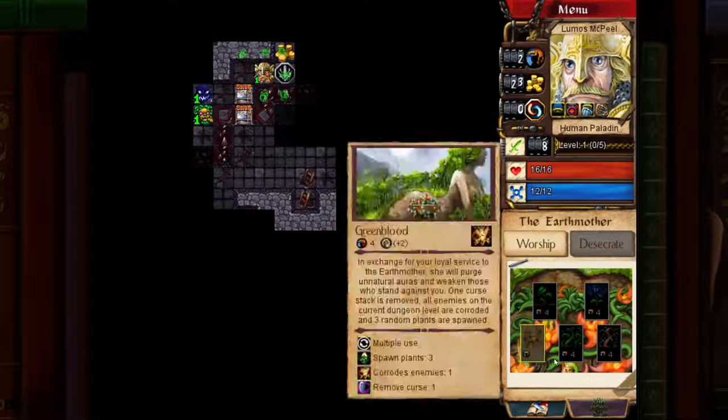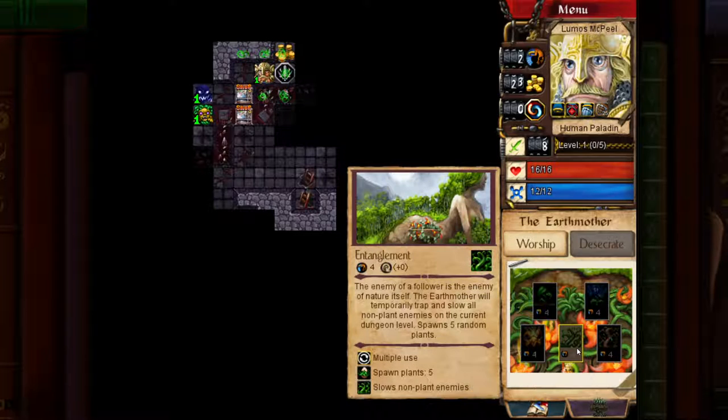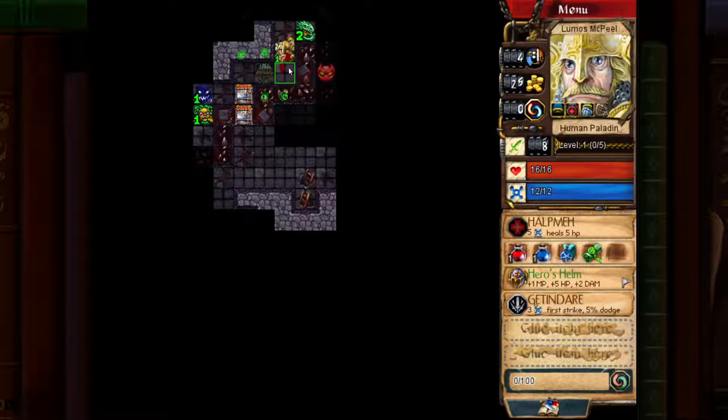Earth Mother is a good god. She allows you to boost your defensiveness, decrease enemy strength, and she actually has a quite good ability because she can slow every single enemy on the map. And if you kill an enemy while they're slowed, you get one extra XP. That is very interesting. Alright, so I just picked up a Get In There — another glyph or spell, which gives you First Strike.